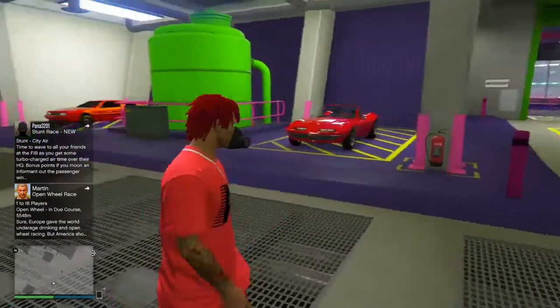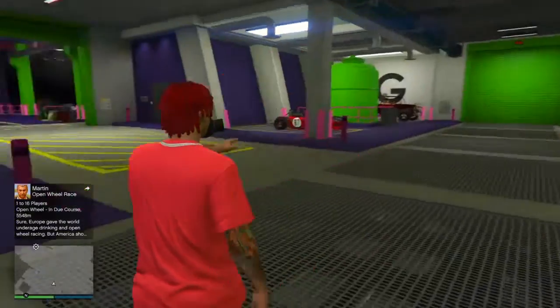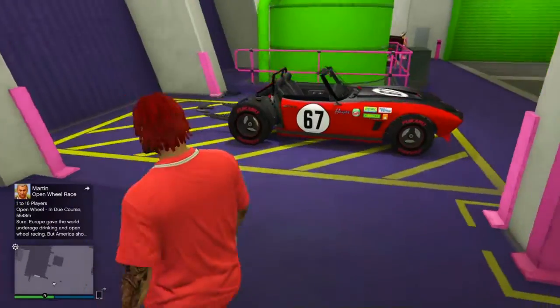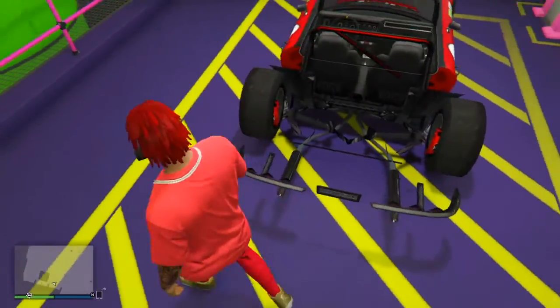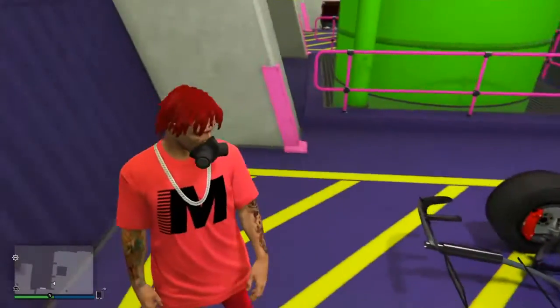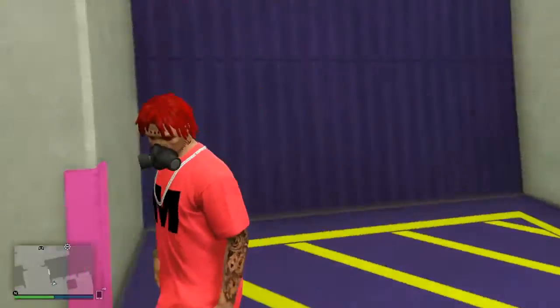Welcome back to my channel. Today's video is about this car right here, where you can glitch it and make it look like this — yes, this sexy beast right here. The invisible part is literally invisible, the stuff is floating, it looks dope as hell. This is one of the rarest car glitches in the game.